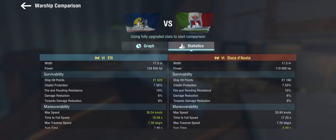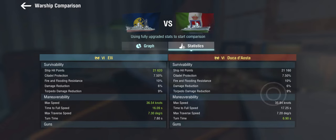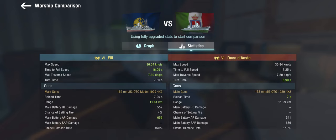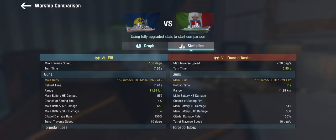She has for all intents and purposes the same hull with relatively comparable maneuverability. Where it gets kind of interesting are the guns, and this is really the main difference — one of the two main differences between the two ships — because the guns on the Ellie are good. Honestly we're going to have to look at another ship later, but the guns are really good.